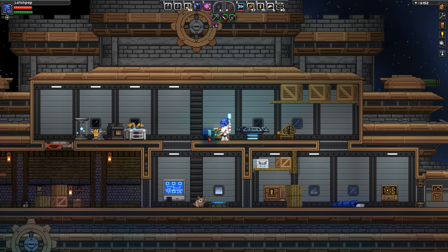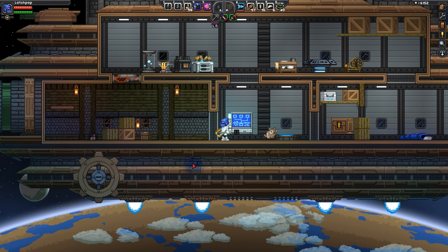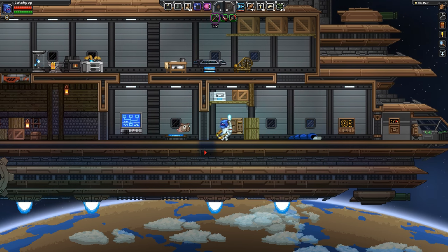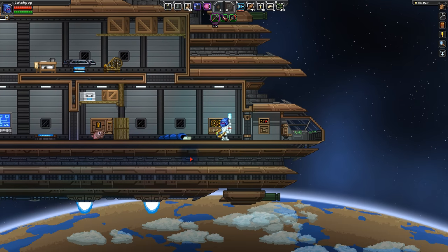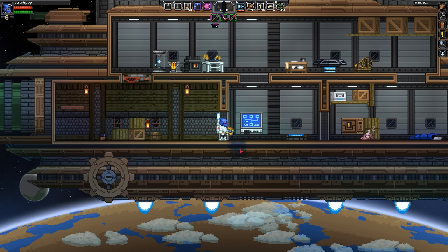Good evening and welcome back to Starbound. I'm Modi Appirondus. We're back with Latchpop on our ship and something sad has occurred. Our princess has left us. She was on the ship here. She got a call that some of the people that were chasing her were coming to planet here. She couldn't take the risk. She decided to leave. And now we'll never get her back, probably.